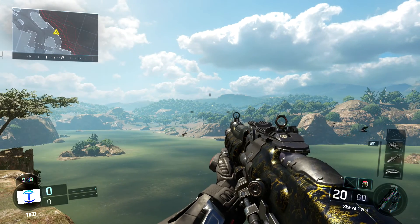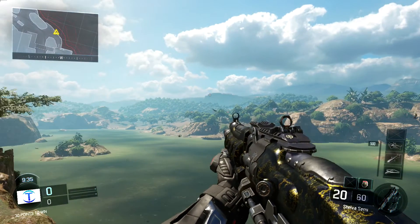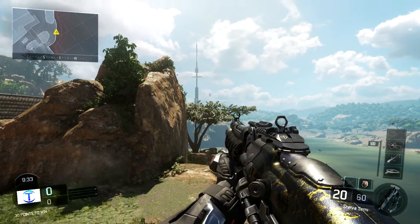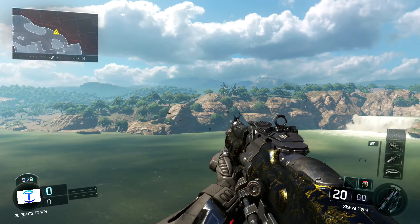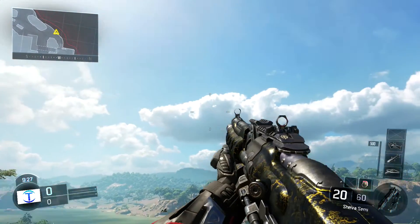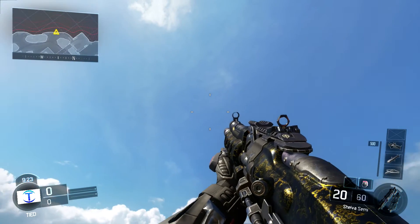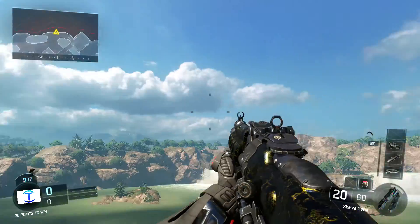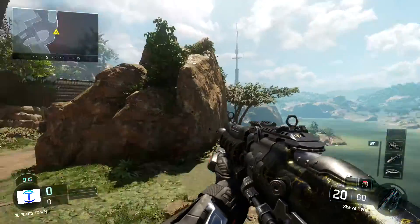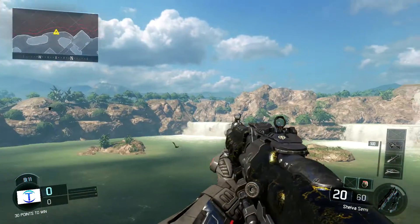So this is our first camo for the Shiver — this is the Spark camo, and it looks pretty cool. It's kind of hard to make out, but it reminds me of kind of like the Pack-a-Punch camos we've seen in previous zombie games. It's kind of dark — you can see it's like a really dark navy blue with some kind of gold spark effect on the gun, which looks quite decent. It's not maybe as bright as I would have liked, but it is quite a nice camo.